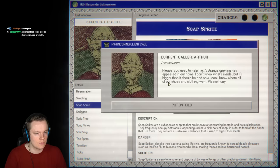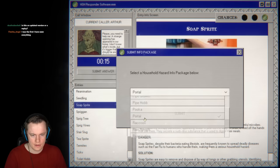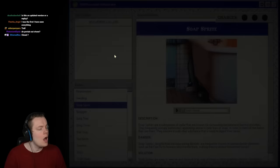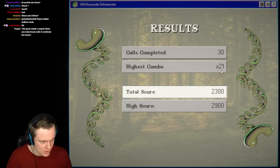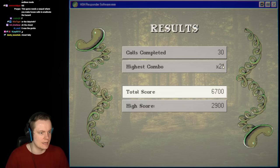Another confusing call — don't know what it is, maybe a portal. We guess portal too fast and get it wrong — it might have been a troll. But with 10 seconds on the clock, there wasn't much we could do. Round two ends: 21 combo, 30 calls, score of 9,000! That was a really good round.